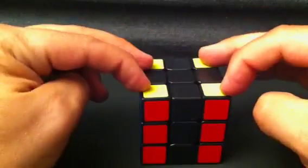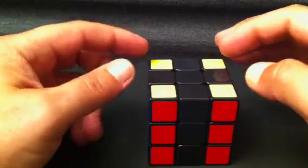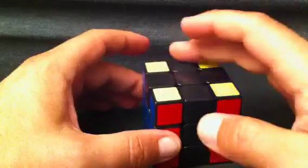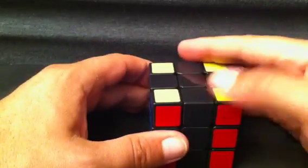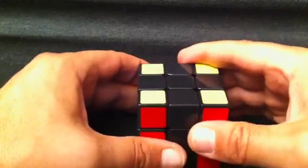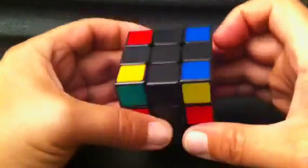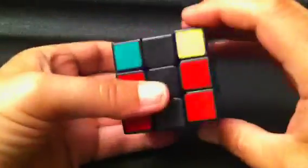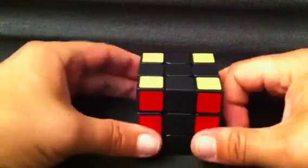That covers the seven cases of the corner orientations. You have a lot of room to work with since the edges are not solved yet. You can actually use much better algorithms than in other methods because you can influence the edges to a solved state, whereas most people would use the Bruno because it preserves edges. But in RU you get to use the Bruno because it can influence edges.